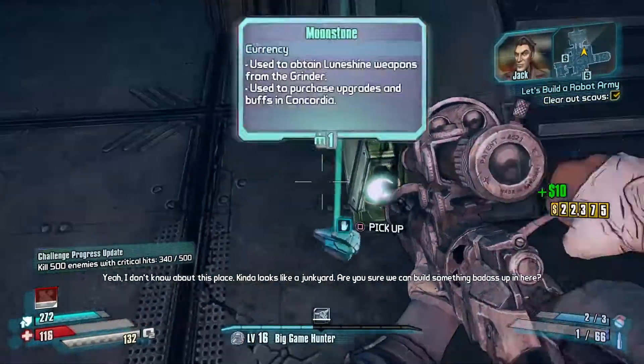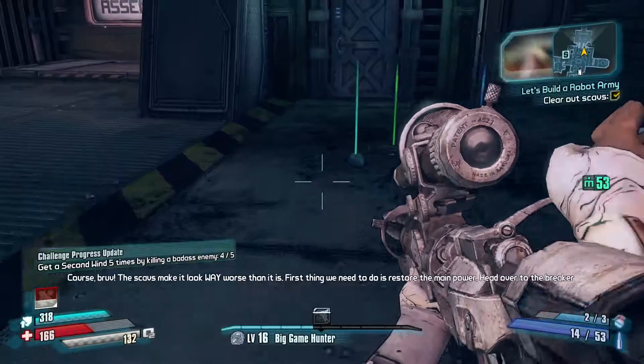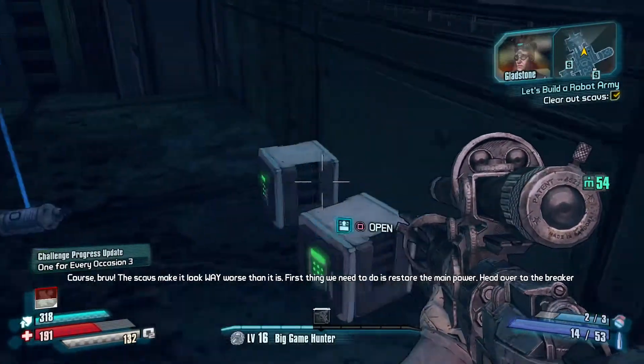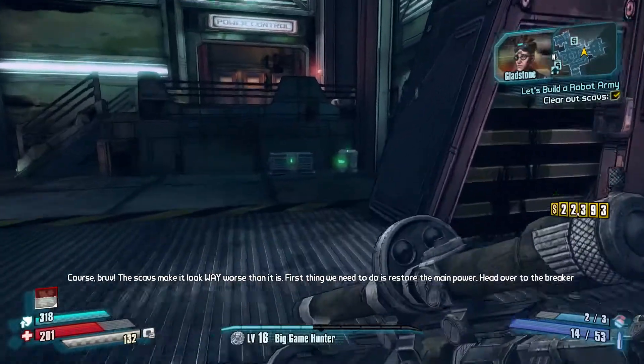I don't know about this place. It kind of looks like a junkyard. Are you sure we can build something badass up in here? Of course, bruv. The Scavs make it look way worse than it is. First thing we need to do is restore the main power. Head over to the breaker room and see what's what.